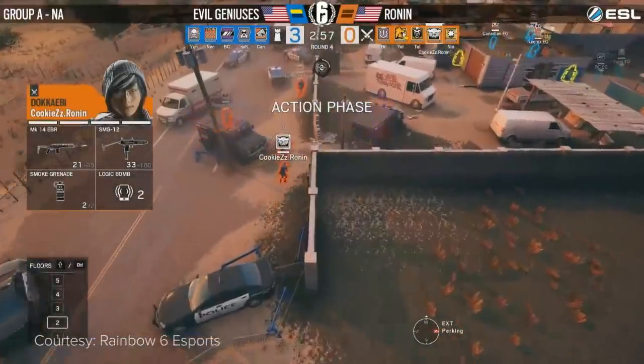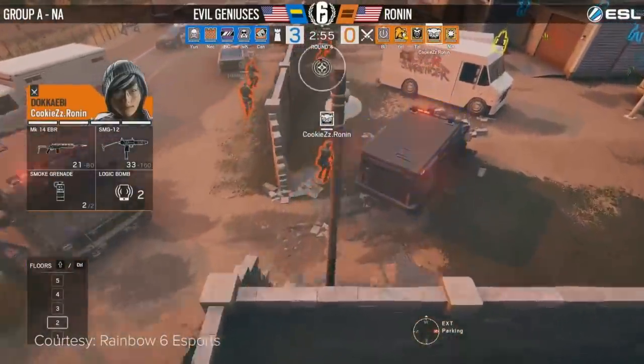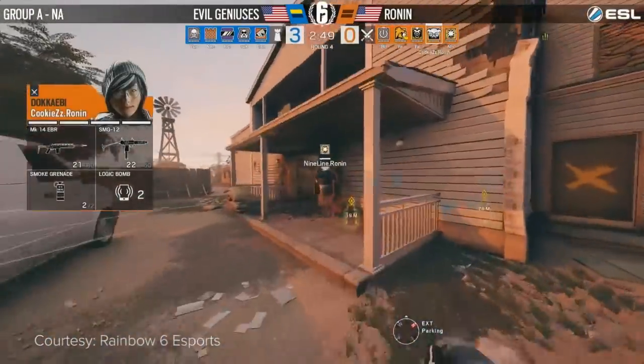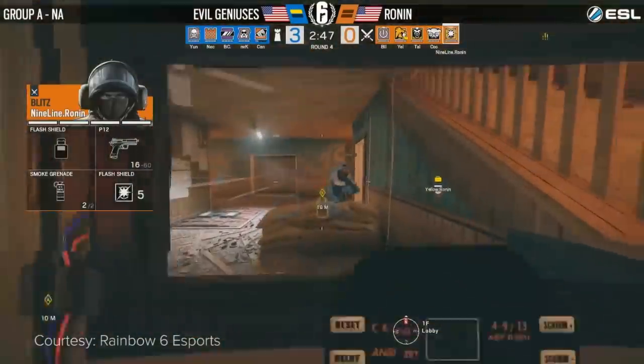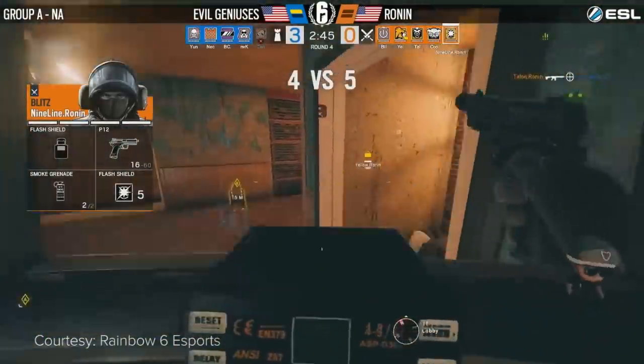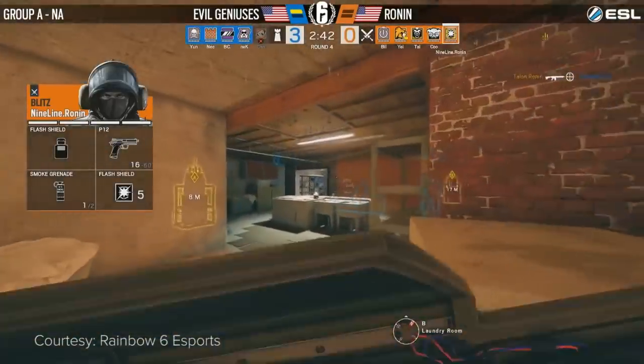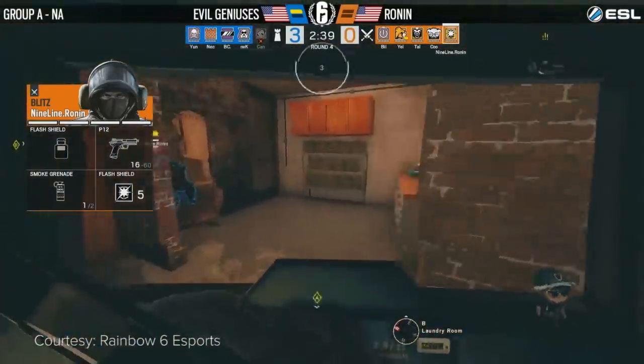You've got a Blitz, a Lion, and a Dogemi, and they're just gonna immediately pop that and sprint right in. This is going to be a very fast round, no matter who wins. Nine Line catching Pulse off-guard in the main lobby. Talon from behind, using that DMR, will get the headshot. Canadian goes down, and here comes the Rush.